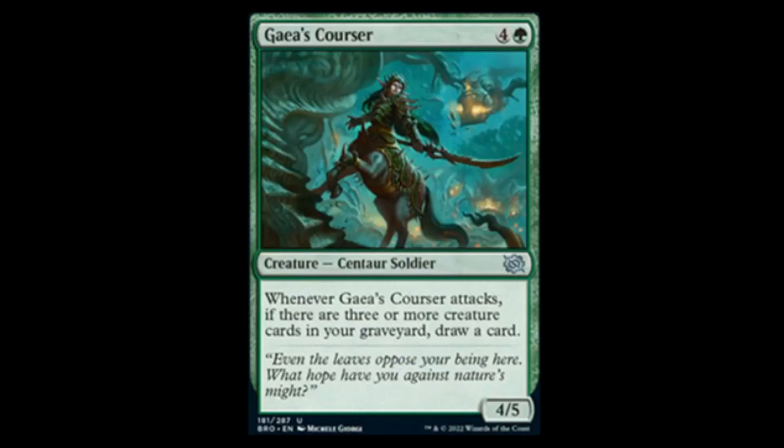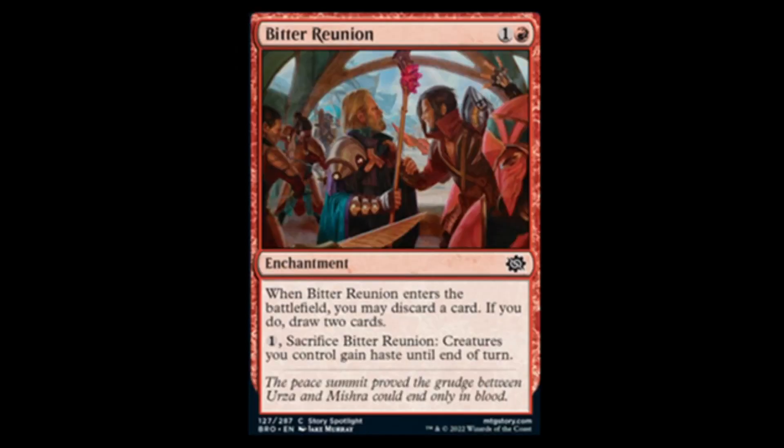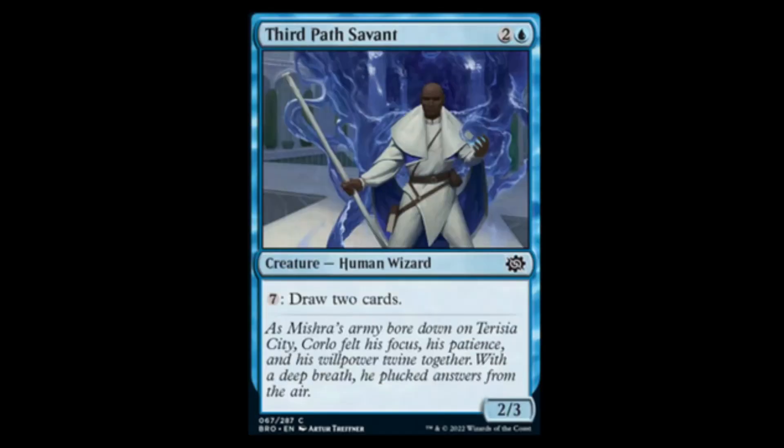Next we have Bitter Reunion — red and one, enchantment. When it enters the battlefield you may discard a card; if you do, draw two. And for one you can sacrifice it — creatures you control gain haste this turn. This is like a better draw spell that sits on the battlefield and then lets you give haste to your whole team. This is insane.